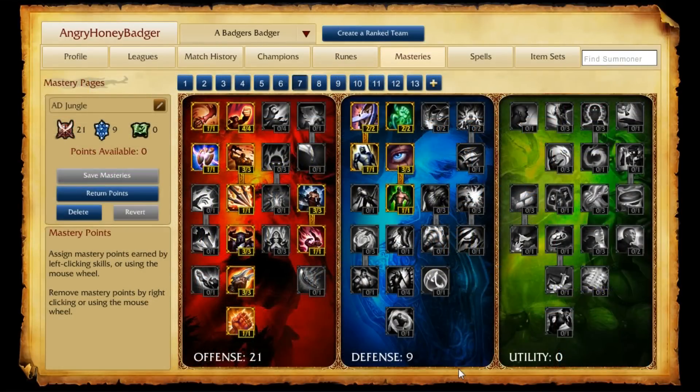For the masteries page, we go with our AD jungle mastery page, which is 21 in offense, 9 in defense, 0 in utility. With 21 in offense we're going to get damage, because the item build is going to go slightly tanky. So we're not really worried about defense there — we'll get the damage we want early to clear the jungle and for those first ganks once we hit 6.